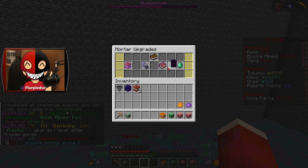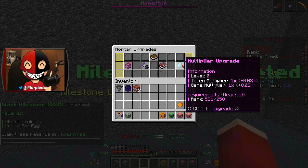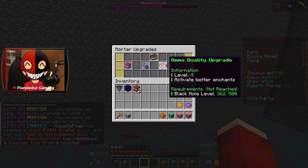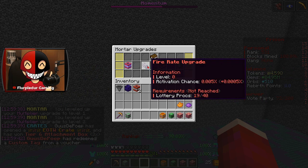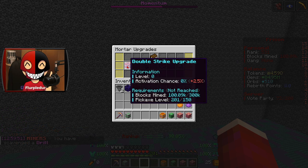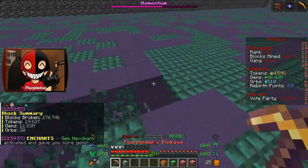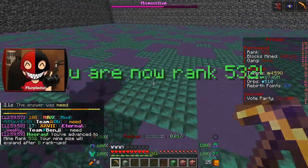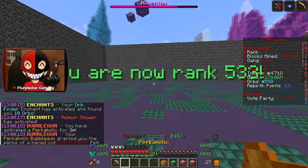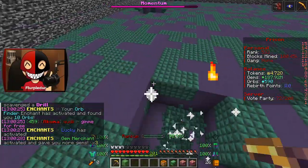So in the upgrades menu some are not reached yet. Clicking to upgrade until it says not reached — this one's based off ranks, this one is based off Black Hole level which we could probably work on, this one's based off lottery procs — just unlucky — and this one is on pickaxe level and blocks mined. A lot of these are going to be impossible for me to upgrade. We accomplished the big goal here, so I guess now I use the Perkaholic. I wanted to get my Mortar going before I used it — oh my god, that is so cool!